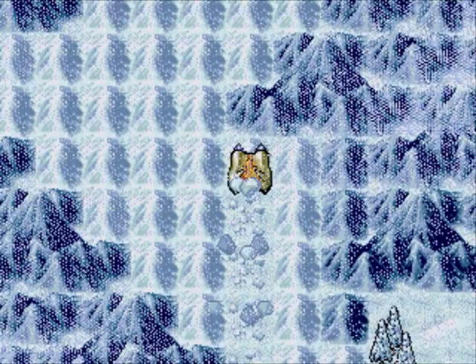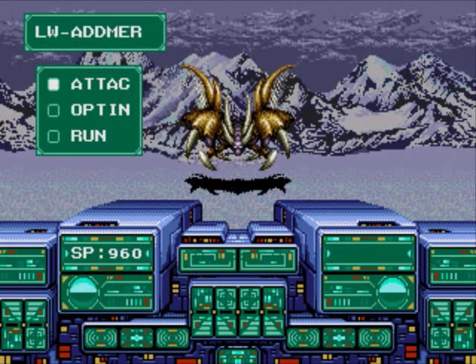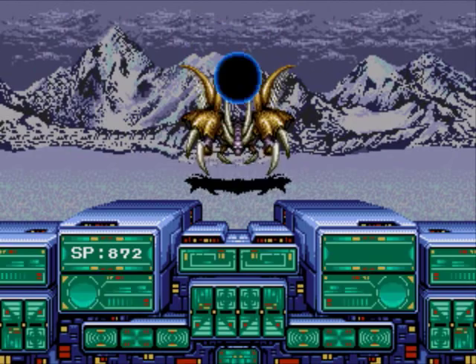LW Admir — that's a new enemy right here. Let's try the End Spear. It's an instant kill move, alright. Well, it actually did its job.